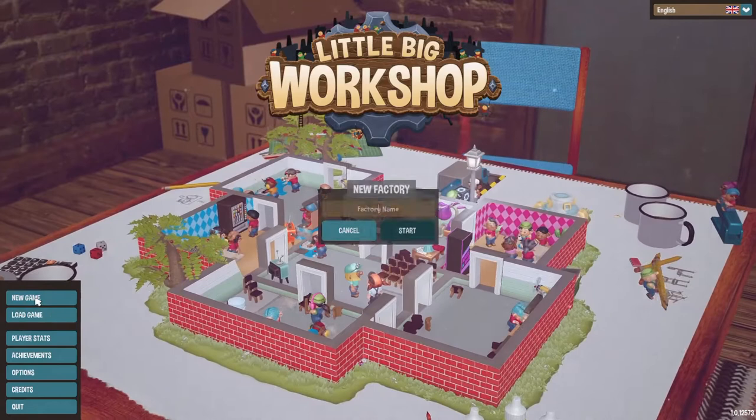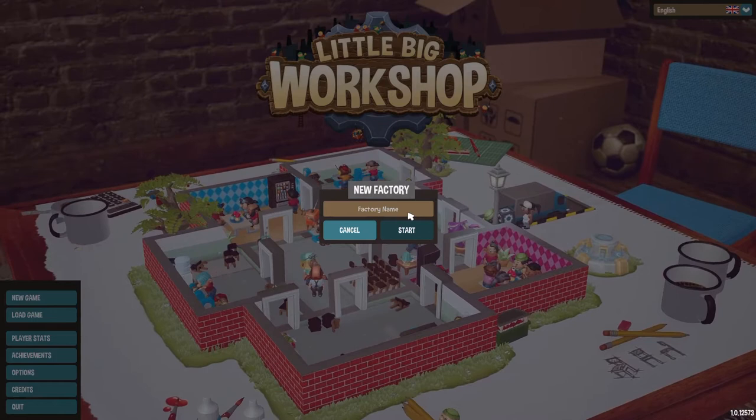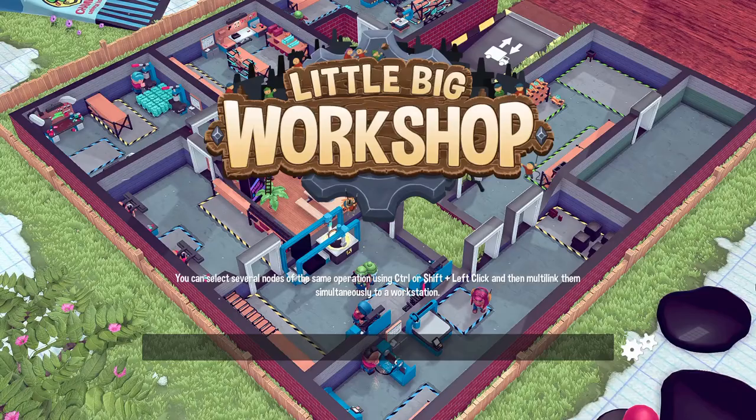We're going to make a factory here. This is going to be my first impression of the game - I've seen it a little bit but never played it. So let's see here, what are we going to call this? Impassive Factory. There - that is officially our name. Let's do that. We get a loading screen, nothing too weird there.